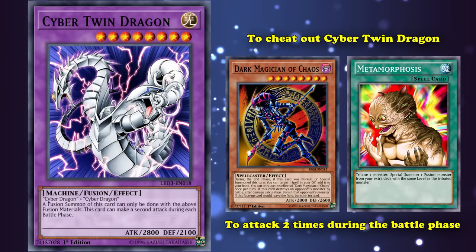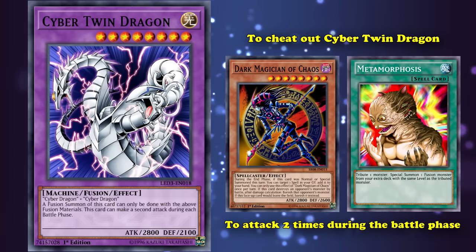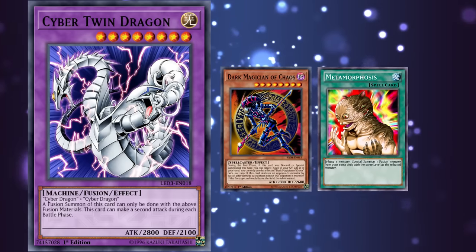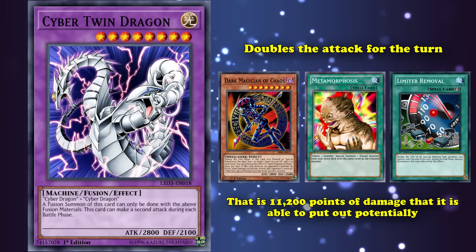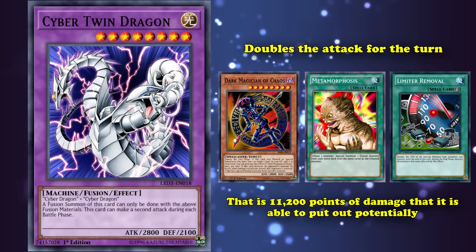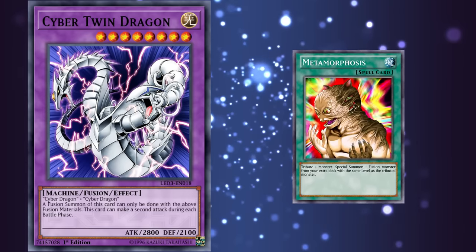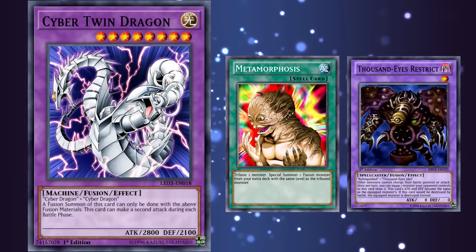Making Cyber Twin Dragon one of the strongest cards in the game that could attack two times unconditionally, because a lot of multi-attackers have conditions on what they're allowed to attack. So if you simply combo the card out with something like Limiter Removal, which doubles its attack for the turn, that's 11,200 points of damage that it's able to put out potentially, which was an insane amount of battle damage in early Yu-Gi-Oh! And really, it's partly because of Cyber Twin Dragon that Metamorphosis was banned in the first place, even though its banned status is usually attributed to Thousand Eyes Restrict.